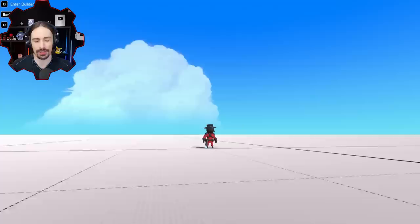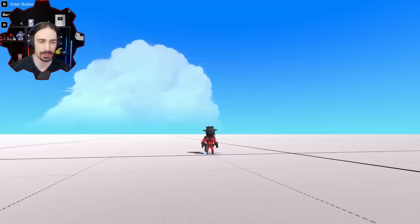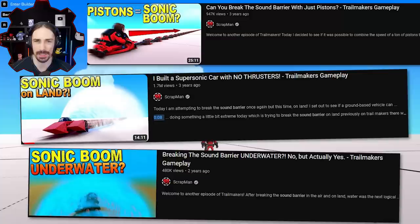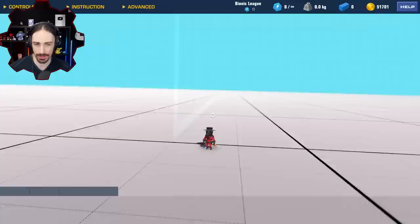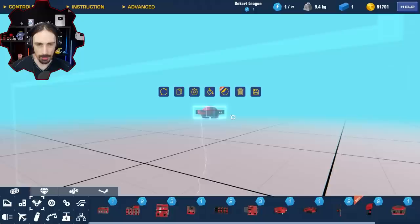Welcome back to the channel. Today I once again try to break the sound barrier in Trailmakers in a way I have not tried before. I've tried to accomplish this in just about every way this game allows — in the air, on land, underwater, using pistons, engines, thrusters, and most recently using cannons, which did not turn out so well. But there is one way I don't think I've tried yet: the gimbal jet.